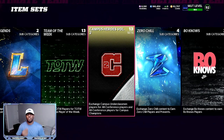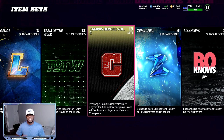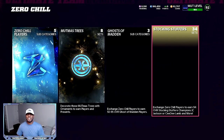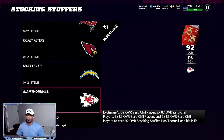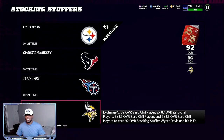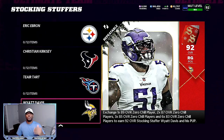The first way to make coins very easily is later on in the evening — come over to sets, come to Zero Chill, then you want to go over to Stocking Stuffers. The Stocking Stuffer is all the way at the bottom right here. You want to make sure that you take advantage of Wyatt Davis.